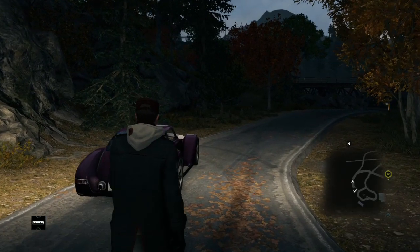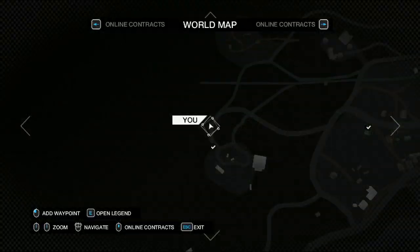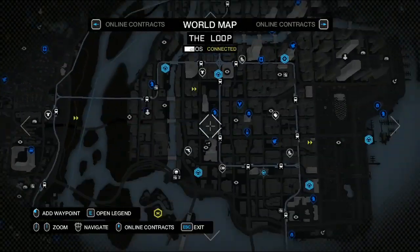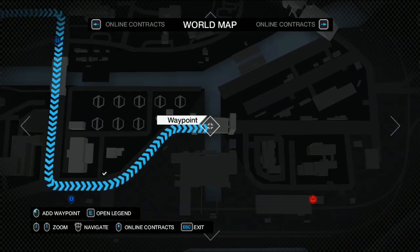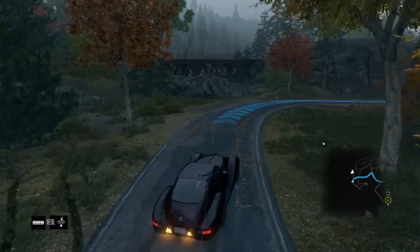Here's what we'd like you to do: pick up any car in the game, go to T-Bone's bunker that you can find right here, and then make a speedrun up to this point. The fastest and craziest drivers will be chosen.